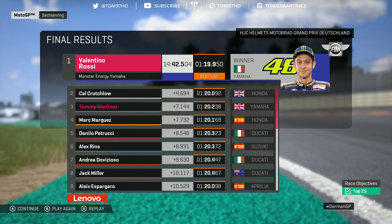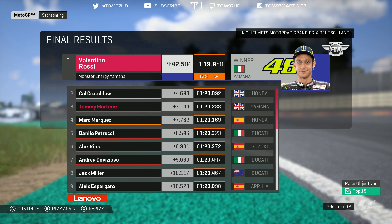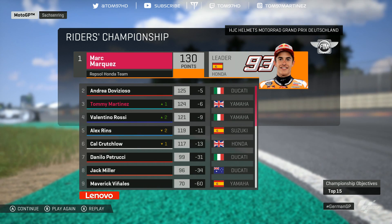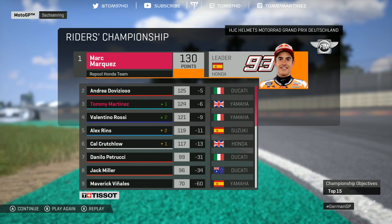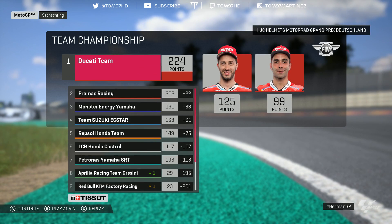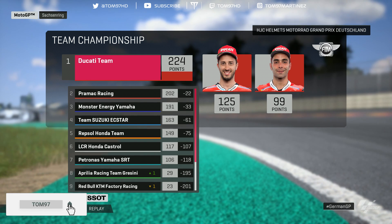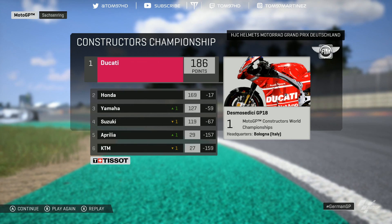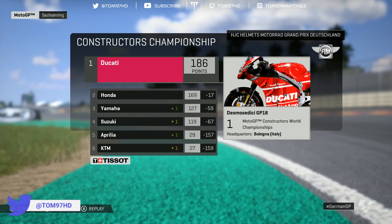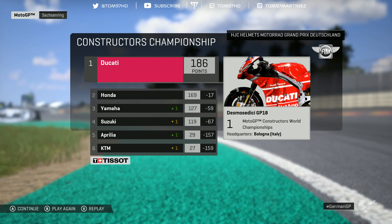Valentino Rossi picks up 25 points and the race win. Cal Crutchlow P2, we round off the podium in P3. Marc Marquez P4, Danilo Petrucci P5, Alex Rins P6, with Dovizioso, Miller and Espargaro rounding out the top nine. In terms of the championship we jump back up into third place, with Rins dropping to P5 and Rossi up to P4. The top six are still extra close with Marquez leading and Dovizioso still P2. In the team championship we're P7, about 11 points behind LCR Honda — some work to do there. In the constructors we overtake Suzuki and we're now third-best constructor. Good progress, good improvements with the new upgrade, and after a poor practice and qualifying session we turned it around on race day.